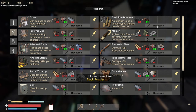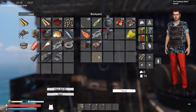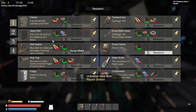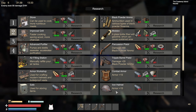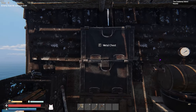There's black powder ammo — I need sulfur and charcoal to make black powder. I have some charcoal — let's research black powder. And let's research a safe and a repair station too. I need just a little bit more scrap. Also researching a small air tank — iron ingot, rubber, and components — we can do that.